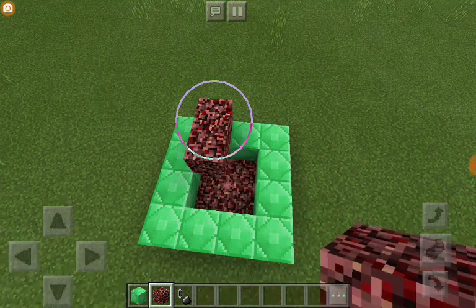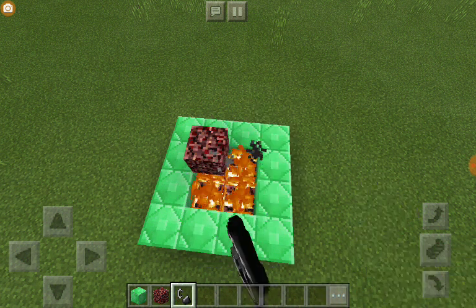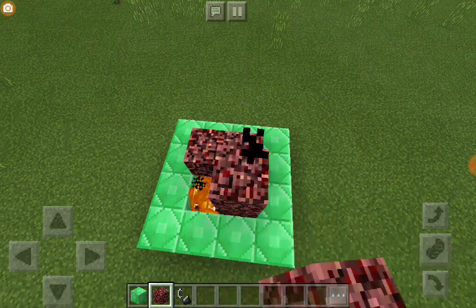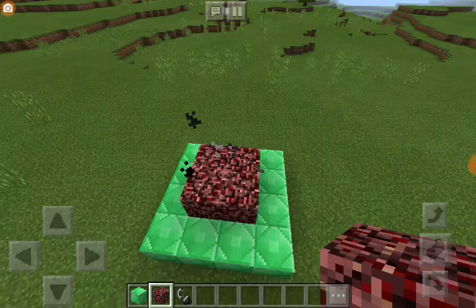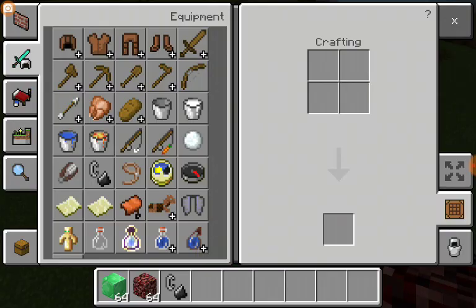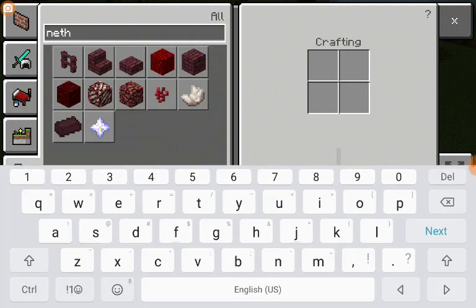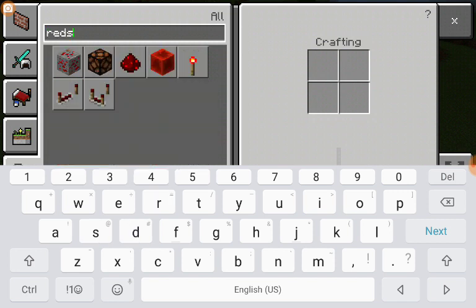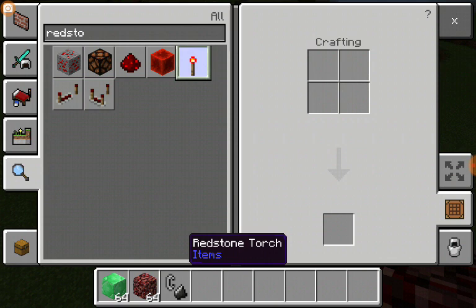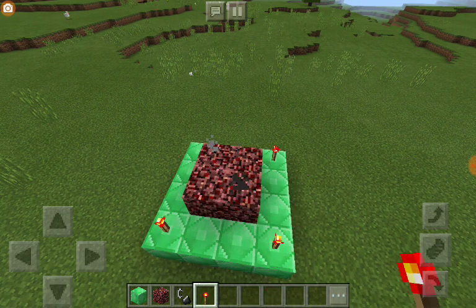This part is really important: don't put it in between — you want to put flint and steel underneath like that, and then fill this in just as I did. Actually, I forgot something: I forgot the redstone torch. I'm sorry guys, I don't know how I forgot that — that is one of the main parts in this spawner. Put the redstone torches on the corners.